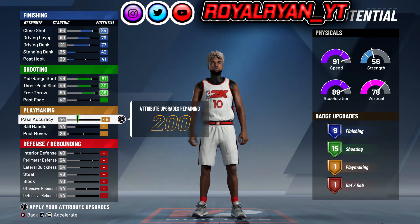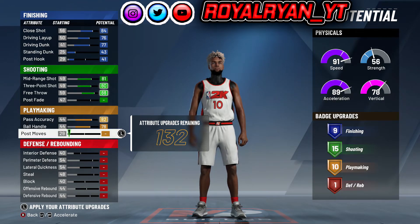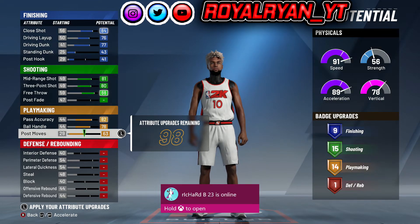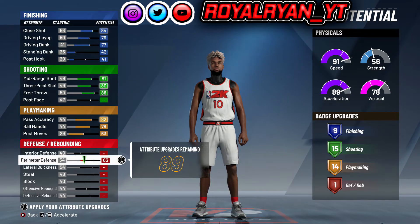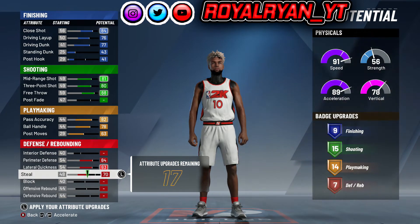Then for your playmaking, you wanna have 82 pass accuracy, your ball handle on 78, and your post moves on 63. Don't worry about your ball handle — I promise it's going to go up higher. For your defense slash rebound, have your perimeter defense all the way up, your lateral quickness all the way up, and your steal all the way up.